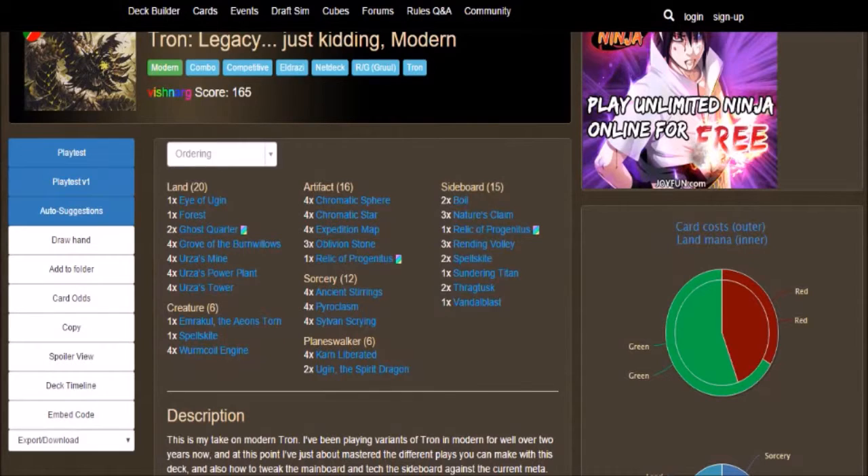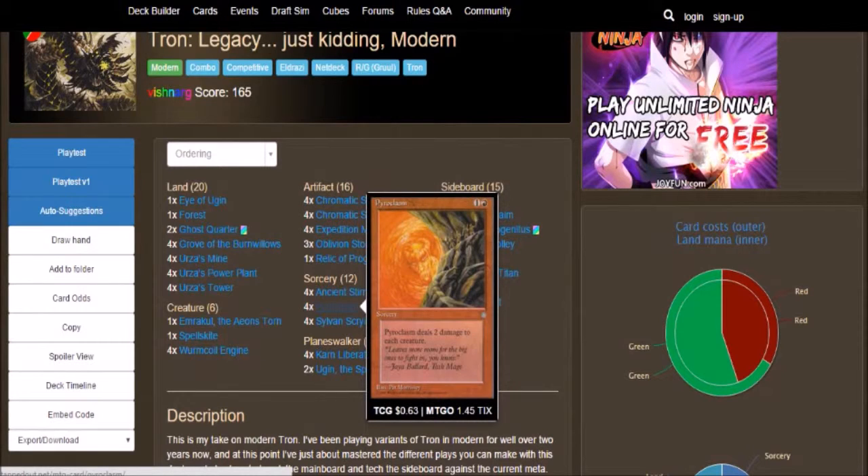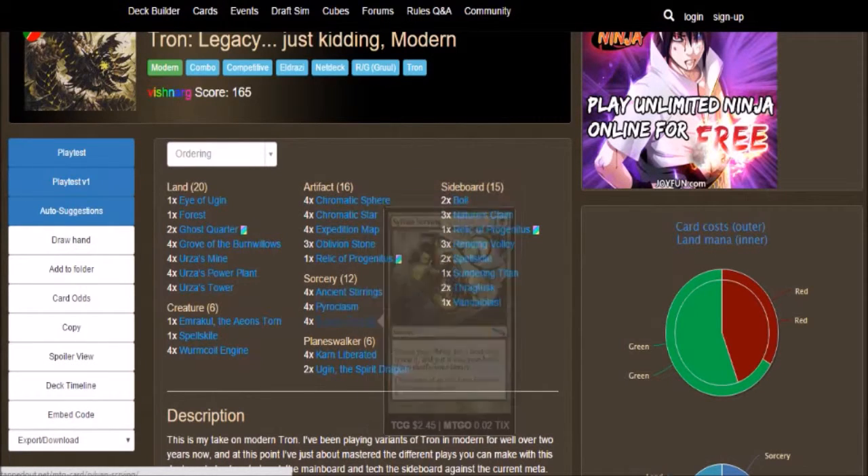Then we got 12 sorceries: 4 Ancient Stirrings — 1 green, look at the top 5 cards of your library, you may reveal a colorless card from among them and put it into your hand, put the rest on the bottom of your library in any order. 4 Pyroclasm — 2-cost, 1 colorless and 1 red, deals 2 damage to each creature. And 4 Sylvan Scrying — 2-cost, 1 colorless and 1 green, search your library for a land card, reveal it, put it into your hand, then shuffle your library.